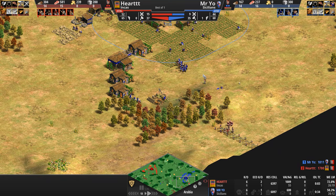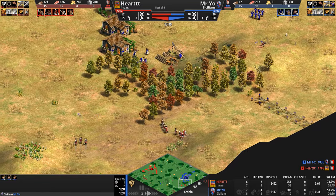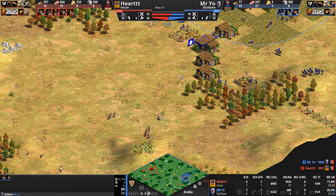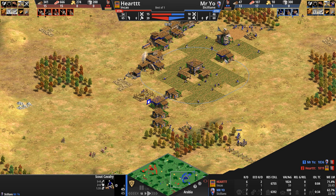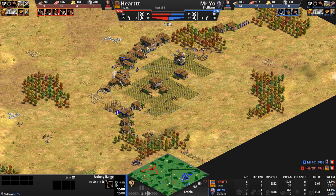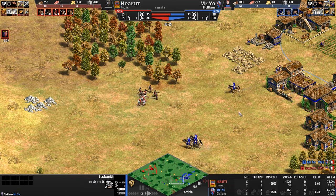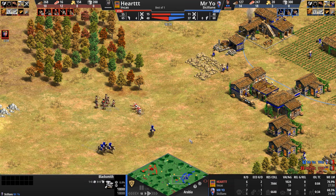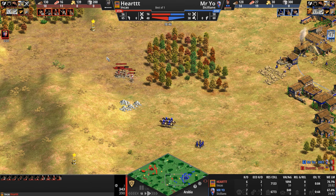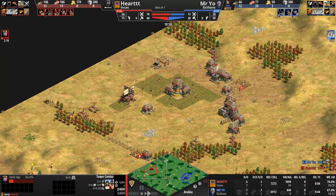Mr. Yo has some villagers on forward gold and is happy the Incan army is pushed south, giving him an opportunity to mine. He pulls villagers back and gets another stable up — he's training scouts, so he definitely has a stable. He has two stables, an archery range, the original barracks, and a blacksmith. No market yet; he needs every resource to deal with this army. Heart, meanwhile, is safe at home mining and is already heading up to Castle Age.